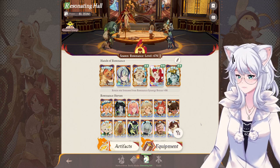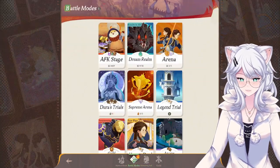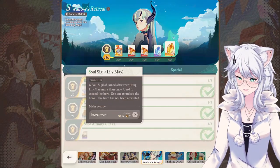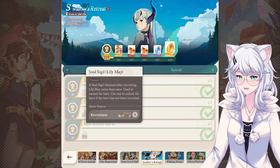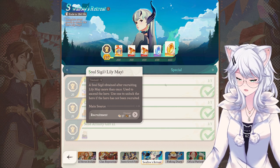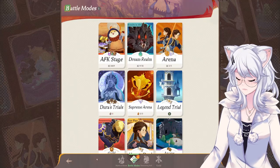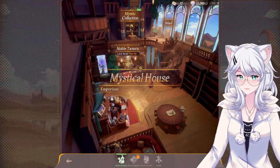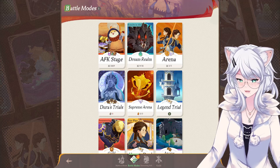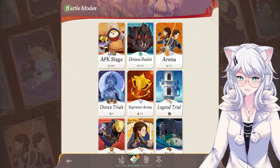First and foremost, if you guys don't know, we have an event going on right now called Swallow's Retreat, and you can actually get a free copy of Lilymay. It is a soul sigil, so it can unlock the character if you don't have her, or it can be used for copies in the future. This means that if you're pulling for her, it is advised that you do not pull her to Supreme Plus — make sure you stay one copy away, or stay at Supreme, and once you get that extra soul sigil you can keep pulling for the extra copies you need.